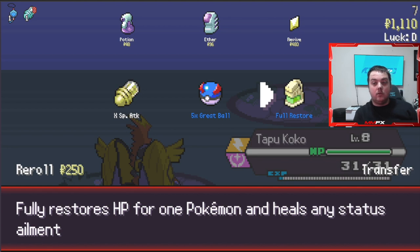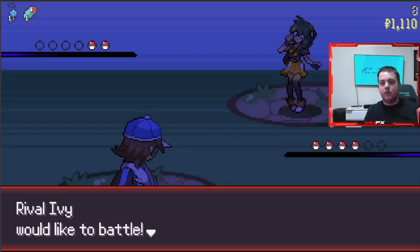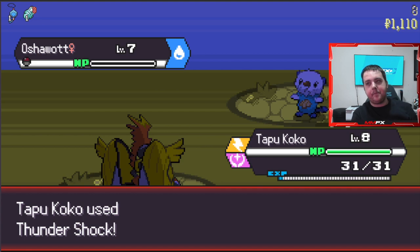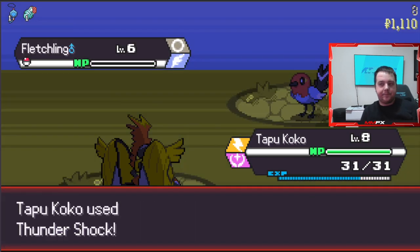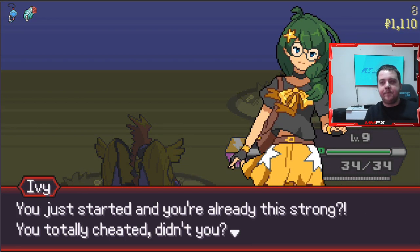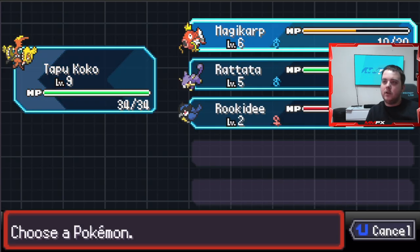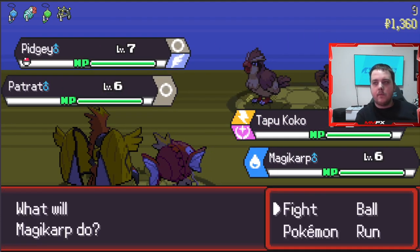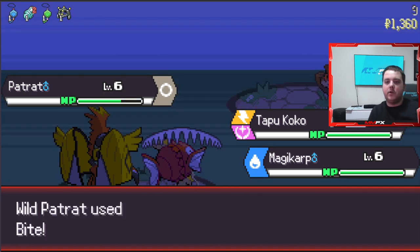Full restore - don't need one yet. Let's take our rival down; hopefully something weak to electric. Even better - so this is going to be quite an easy fight. Tapu Koko is going to be decent; we do need a fairy type move though. I'm going to heal the Magikarp, and the only reason for that is I want to keep it and try to get it to level 20 as fast as possible.